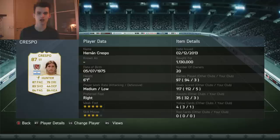But the most expensive player on my team is Hernan Crespo. This guy is a magician — he's so good at shooting. Oh my god, 1,130,000 coins I spent for this guy. 5-star weak foot, 4-star skill, 87 pace, 83 shooting, 64 passing, 84 heading, 79 dribbling. I love this guy and I love this team so freaking much.